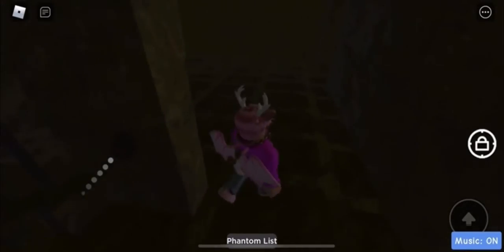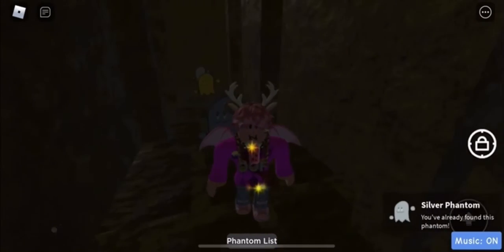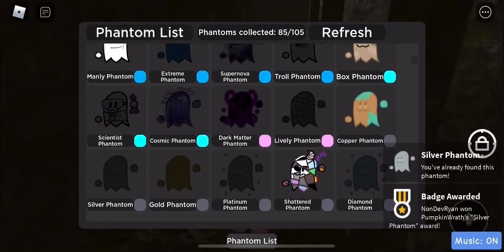Once you enter the room, there will be a door that's open, just like the last phantom. Go right next to it and the silver one will be there. You need 40 phantoms to get it, so once you do, you can touch it to claim it — and boom, you have the silver phantom!